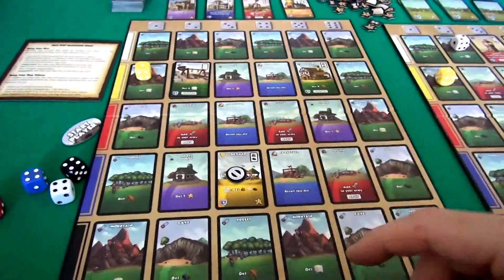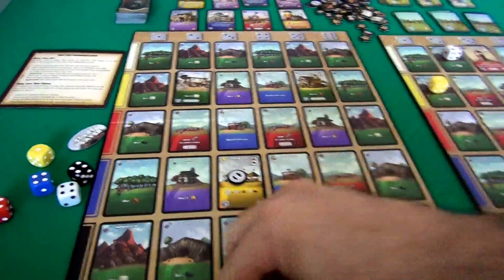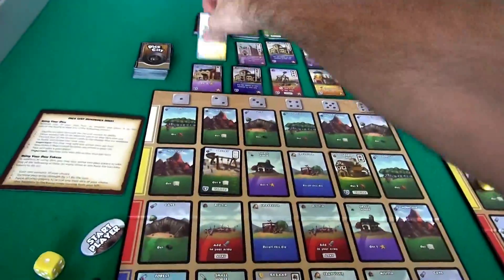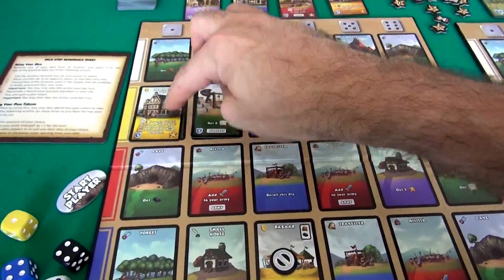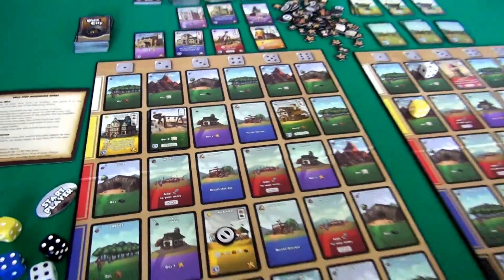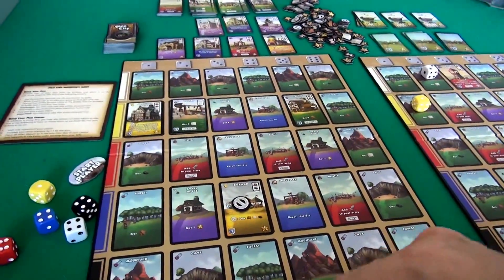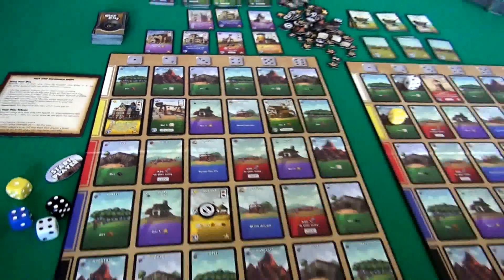I've finally got my resources, so I'm building the Merchant Guild. I'll replace my mountain with it since I'm already making 2 stone. From now on, if I land on the Merchant Guild, it activates my quarry and my lumber mill. This is becoming a much stronger row - and it cost me 2, 1, and 1. This building also gives me 3 victory points. So that was my turn - I reroll.